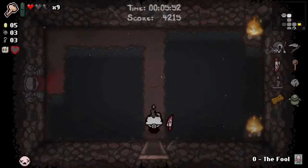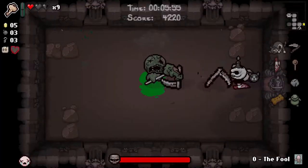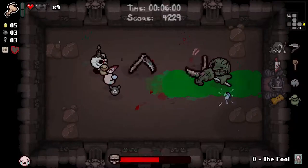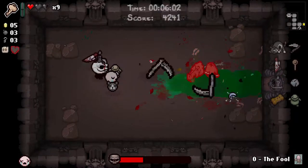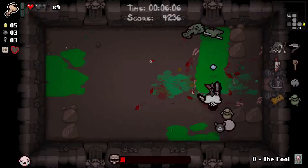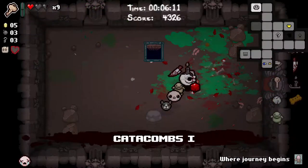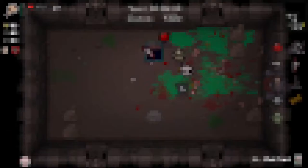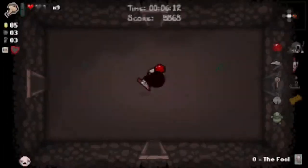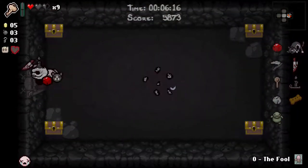We'll go to the boss. I didn't really want to - what am I going to buy from the shop? A spirit heart? It's going to cost me one of my three keys. I'd rather save them for later when I've got a better chance of maybe getting an actual help item. It's fine - it's the second orbital. No deal with the devil, and I think we'll just go down. Time is of the essence - this is a daily run, time counts towards the score.